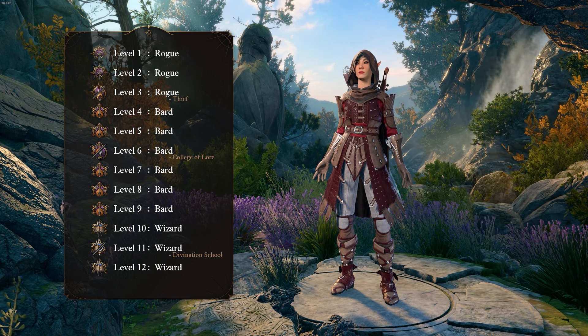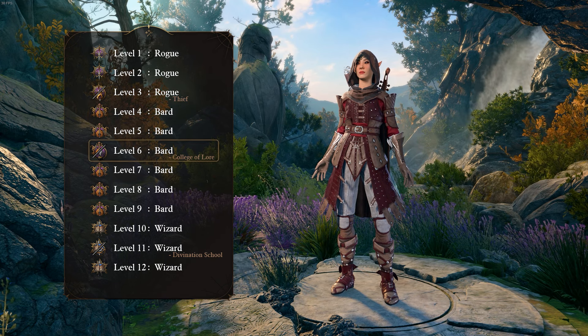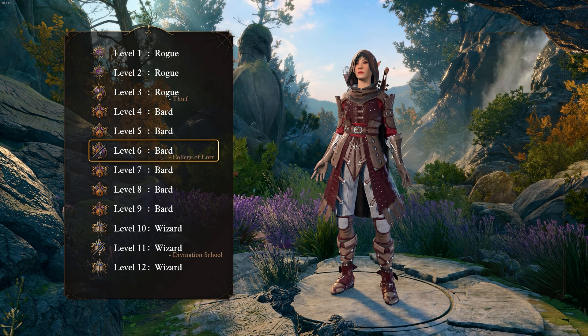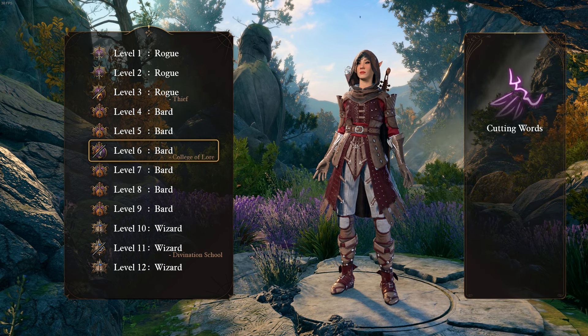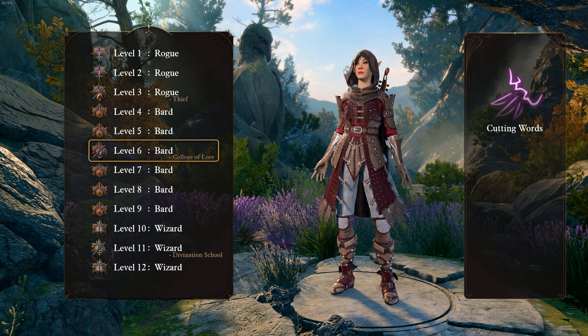After our 3 levels in Rogue, we begin multiclassing into Bard for our next 6 levels. At level 6, we gain our Bard subclass, for which we want to take the College of Lore. This gets us the ability to use our Bardic Inspiration and our Reaction to add a D6 — later upgraded to D8 — penalty to enemy attack rolls or saving throws.